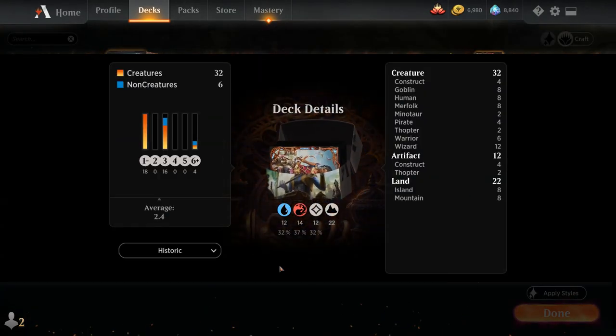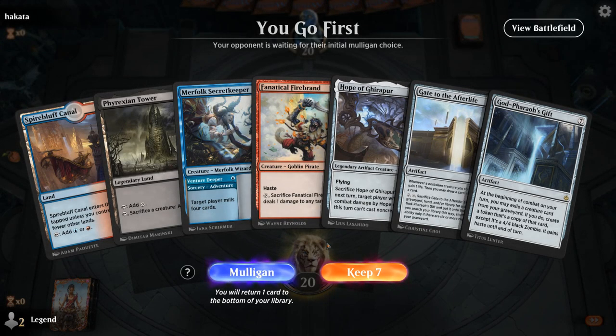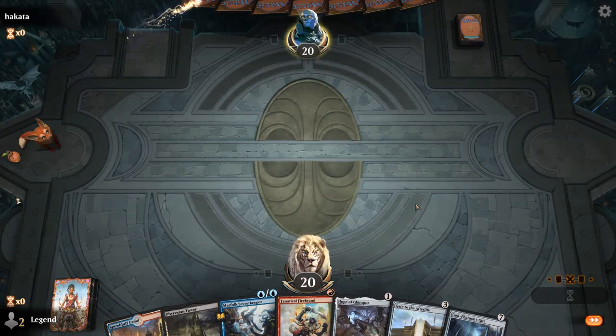Now let's jump into some games and see how the deck does. We're on the play with a fine opening hand — Frostian Tower can potentially generate the mana needed to play Gate to the Afterlife, and we've got some cheap creatures we can easily sacrifice.